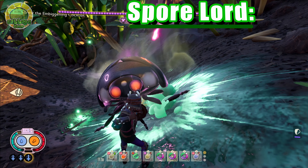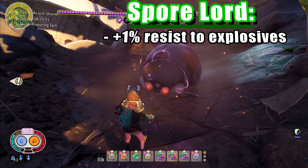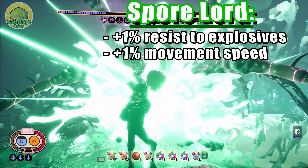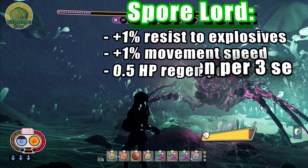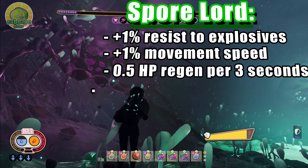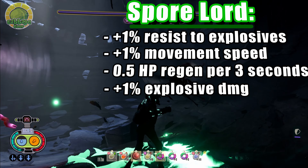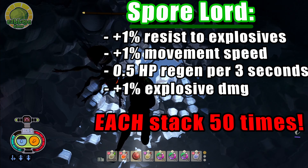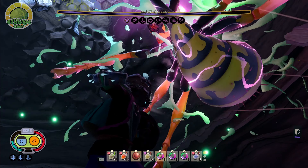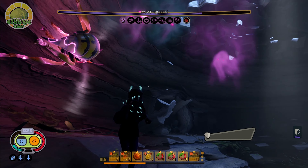Sporelord has a chance of granting us a variety of buffs with each explosive attack: a 10% chance to give us 1% resistance to all explosive damage, a 5% chance for a 1% increase to movement speed, a 5% chance to give a passive regen of 1.5 health every 3 seconds, and a 5% chance to give a 1% increase to explosive damage. Each of those can stack 50 times, and thanks to our blindingly fast attack speed, we're going to be racking up buffs in record time.